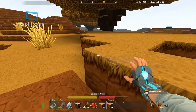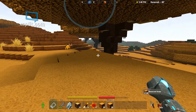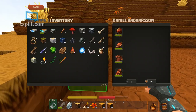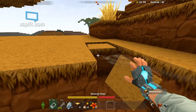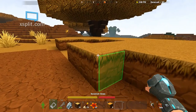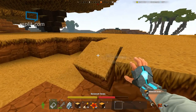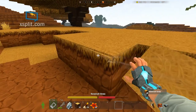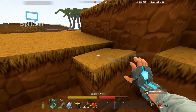99 plus 99 is 198. So I need 256 total. 256 minus 198 — I still need quite a few more. I need 256 blocks to complete the spawner area.